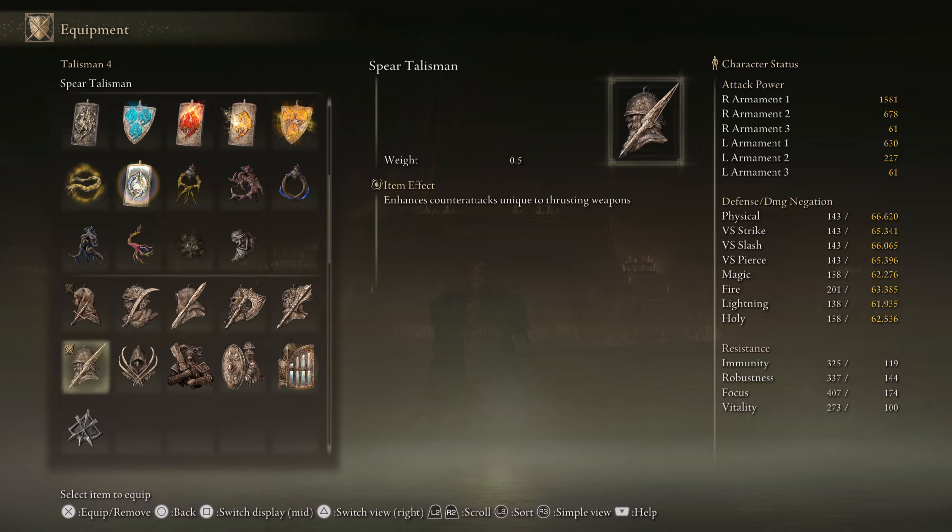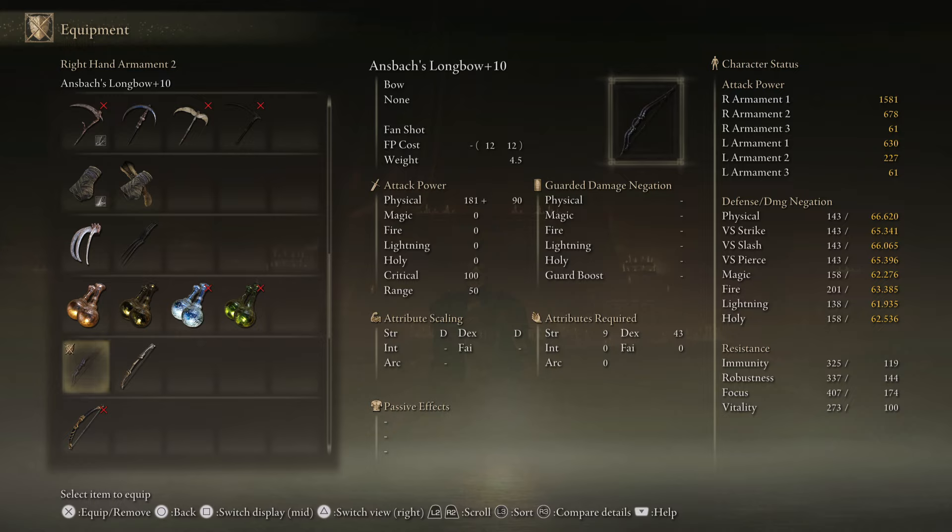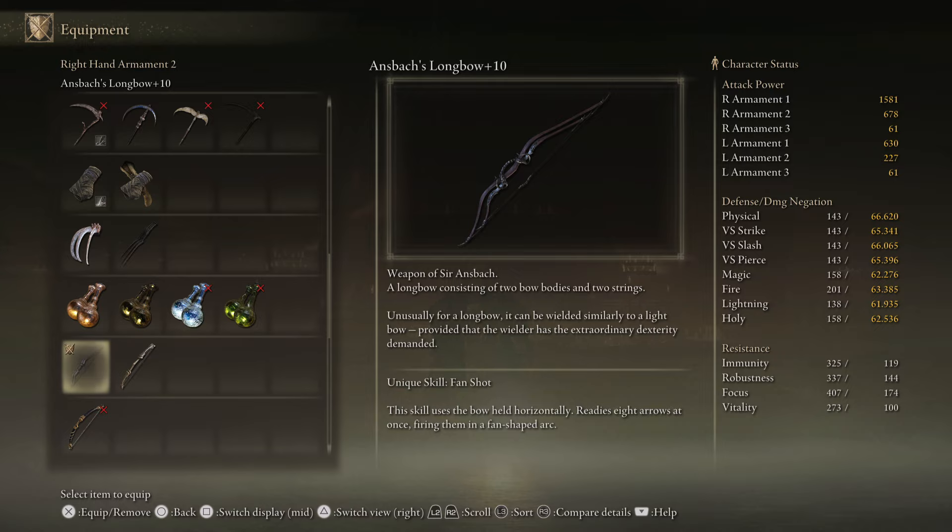As you saw in the opening clip, the damage output is insane. It's a very simple alternative: just jab them once for a crit, then unload that barrage of attacks and watch their health melt. If you can fit a ranged weapon in this configuration without worrying about medium roll, I recommend Ansbach's Longbow, which is crazy. The weapon art fires eight arrows at once in a fan-shaped arc — put on some rot or poison arrows, get close, make sure as many hit as possible, and you have an instant proc of a debilitating effect so they take damage over time. Insane value out of this bow.